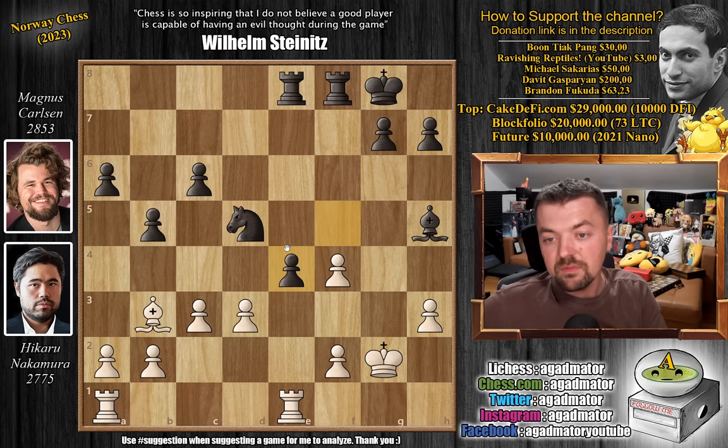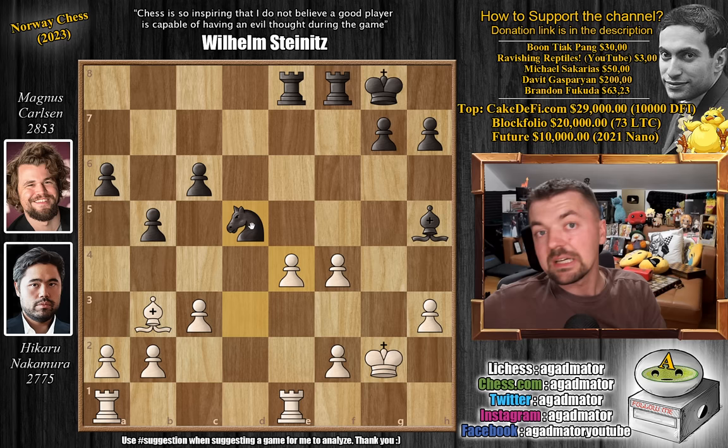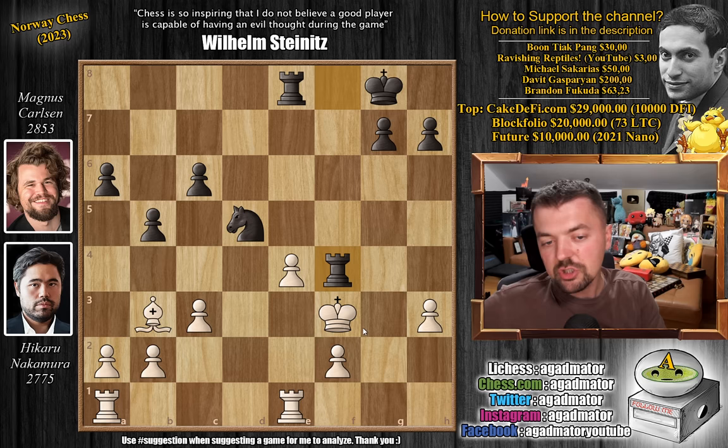We have d captures on e4, so it seems the knight on d5 will hang. But again, all been seen before — Bishop to f3 check, and this quickly concluded into a draw. You have to capture, Rook captures on f4 check, g3, Rook f captures on e4. The rooks got traded off, and now of course you don't want to allow Rook to e2, so King f3, and now they just repeat.